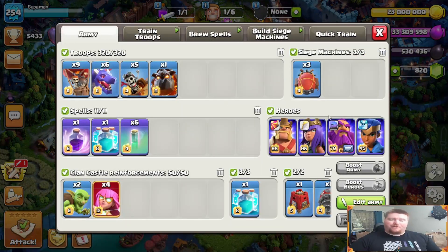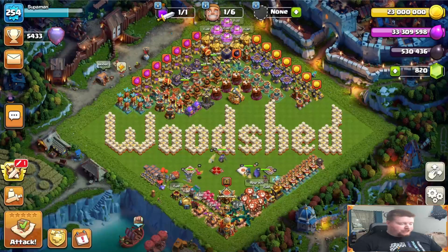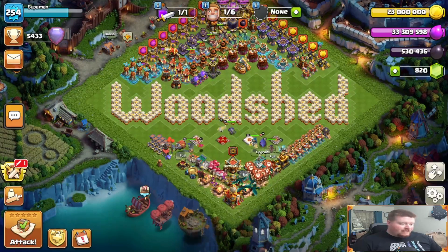Here's the army composition - real easy. Nine balloons; I use mostly coco balloons and occasionally get some value out of them. Six dragons, five dragon riders - those are the main bulk of my army. Then a lava hound which will play cannon fodder for my main army or for my super archer blimp. I'll have four super archers, two goblins, two clone spells - one in the clan castle, one in my own army - a raid spell, and six invisibility spells.